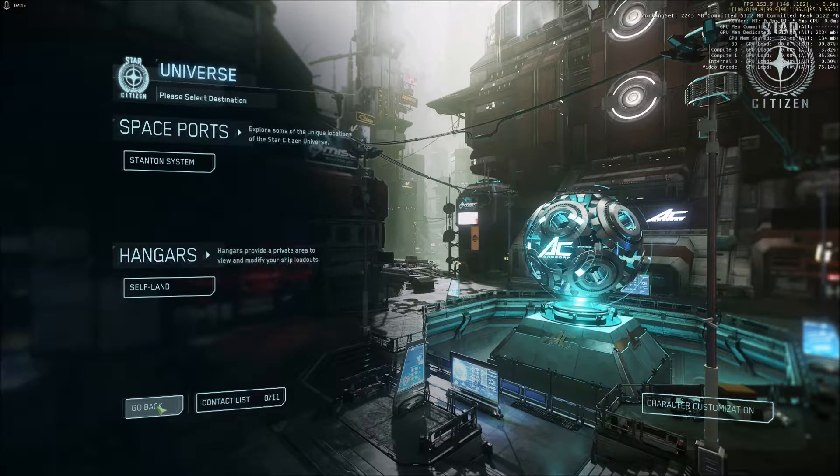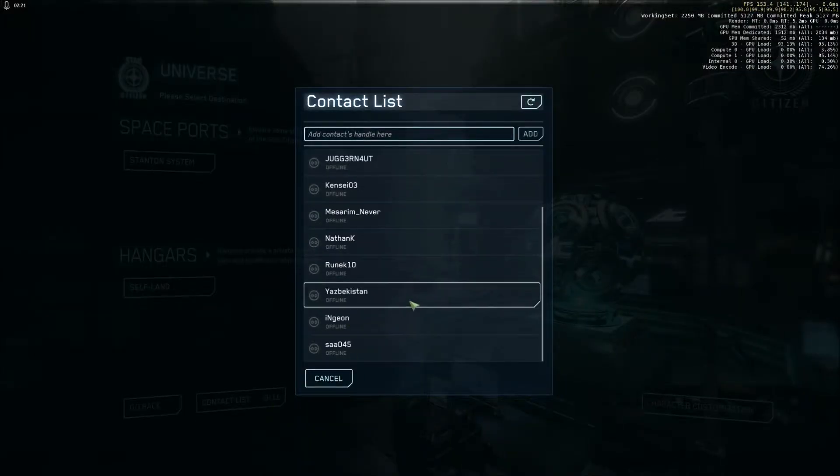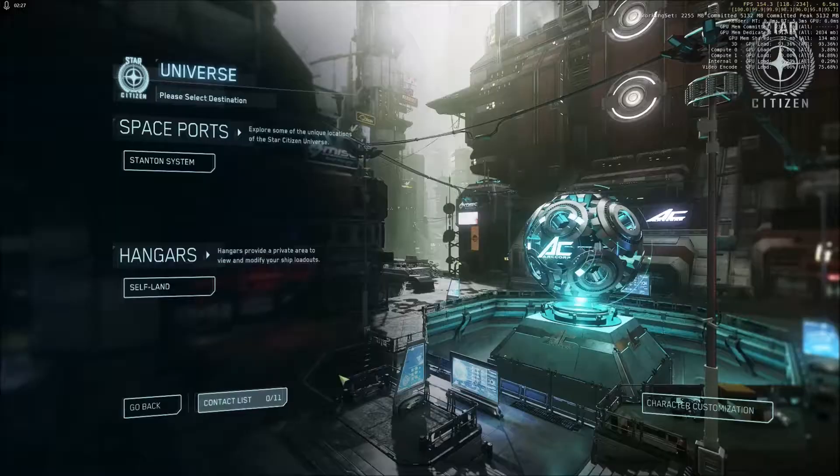Let's go back to the main menu — we're not going to load into the game just yet. Over here is your contact list. If you've got a list of friends added, you can add people in game as well. This will show you which of your contacts are currently online and playing, and from here you can start a party and jump into the game together.